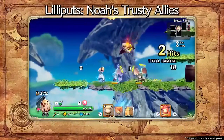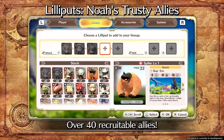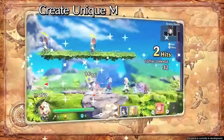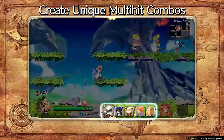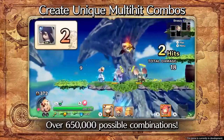Call upon Lilliput's faithful and powerful companions to aid Noah in battle. With more than 40 different types to find, there's a combination for any situation. Each Lilliput has a unique set of skills. Combine their movesets to create the ultimate lineup to suit your playstyle.